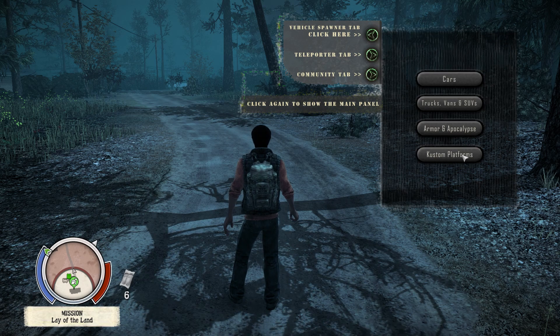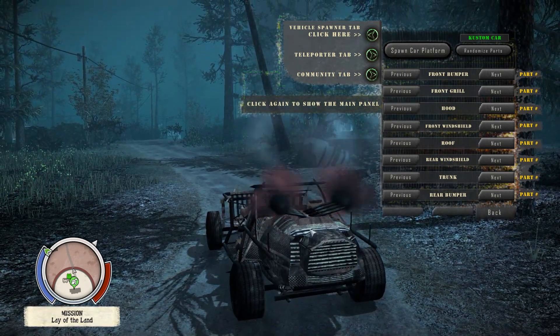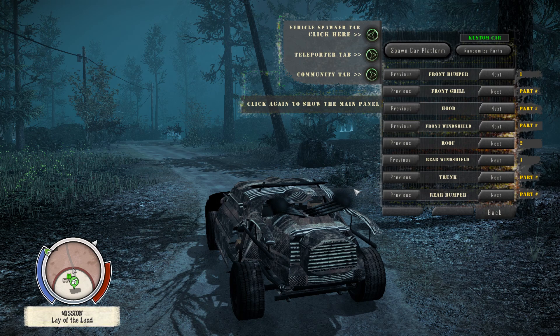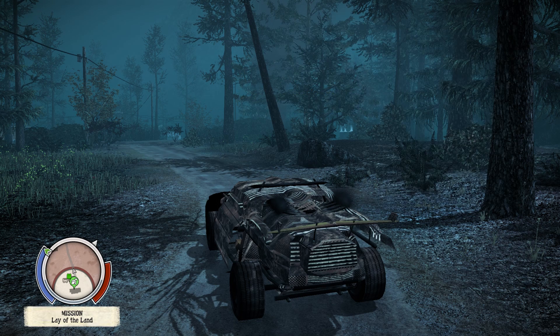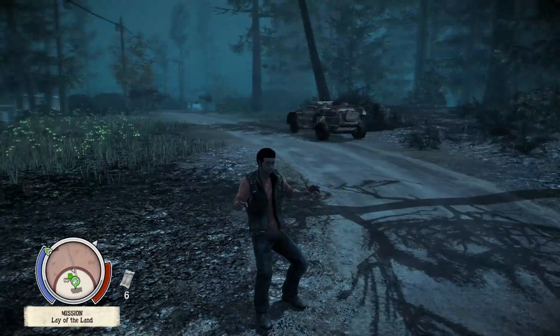The custom option covers all your vehicle customization. If you press spawn car platform, you'll be entered into a base car and you'll be able to change the parts — go to roof options and pretty much fully customize anything you want with this vehicle, add anything, make it look very Mad Max. When you're done, click back, press F1, and you'll be able to drive your vehicle around.